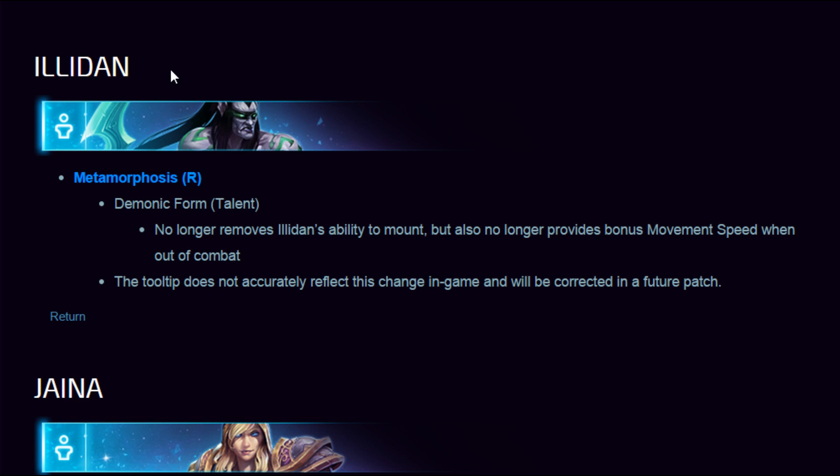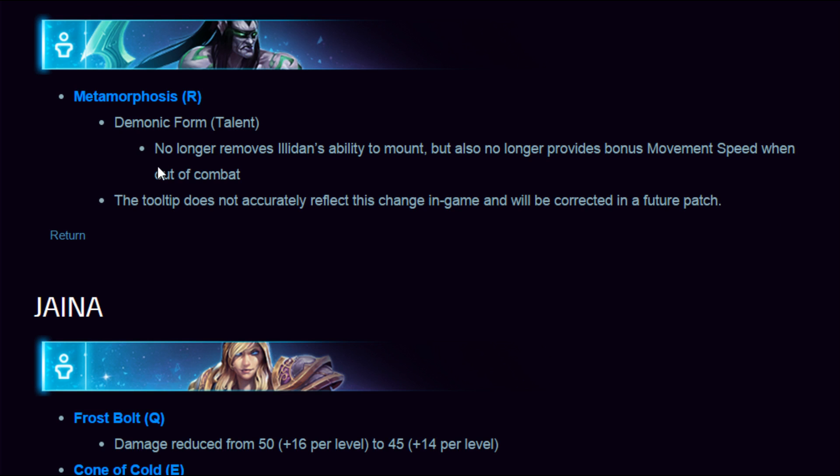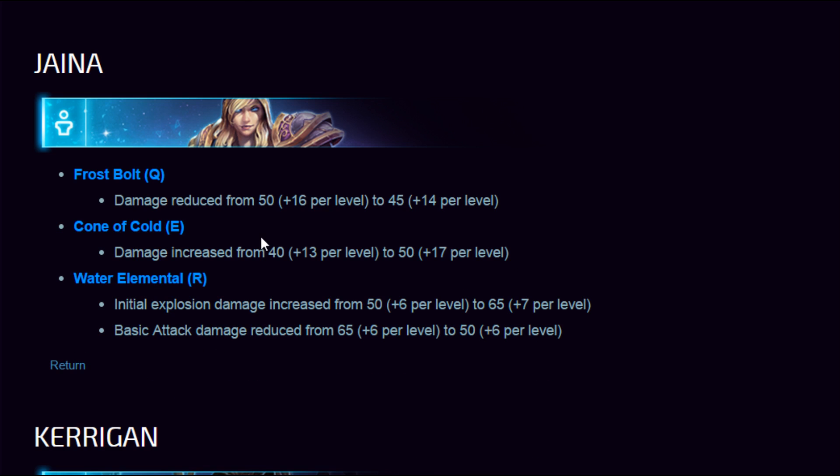Illidan — Demonic Form talent no longer removes Illidan's ability to mount, but it also no longer provides bonus movement speed when out of combat — essentially giving it the Robogoblin treatment. The tooltip does not accurately reflect this change in game but will be corrected in a future patch.